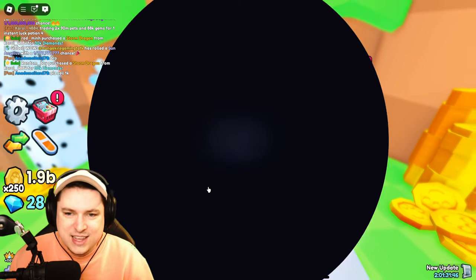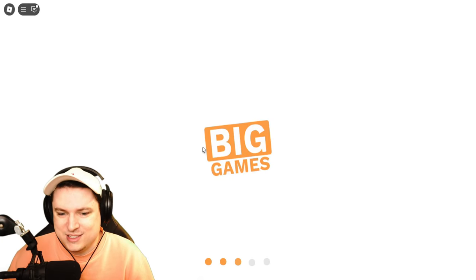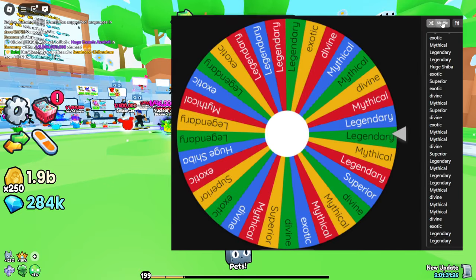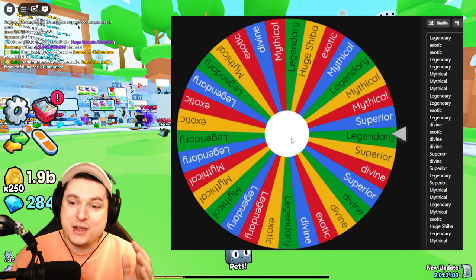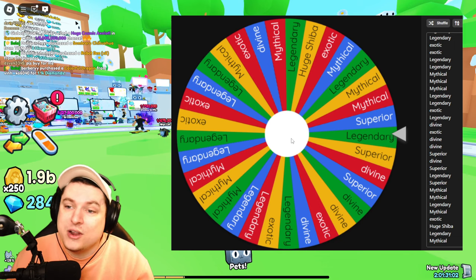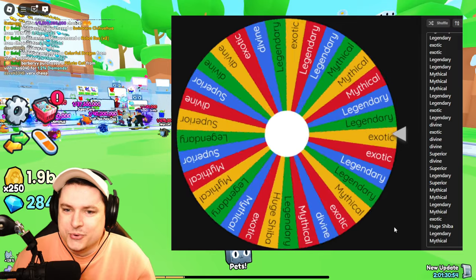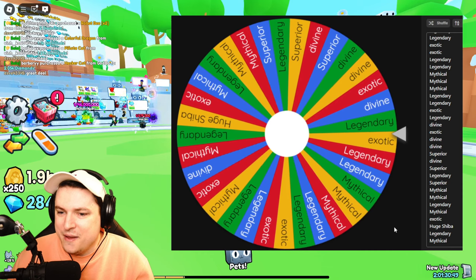To find a noob server, I look for an angel dog because it's very common — if people are selling it, it's probably not a high-rated server. There are people at the bottom not even above a million. Remove the mythical from the list and do a new shuffle — only 33 options remaining. I'm going to do five more spins, going down from 1 in 33 to 1 in 30 with every roll.